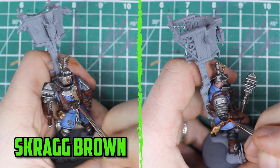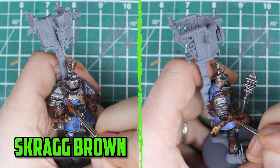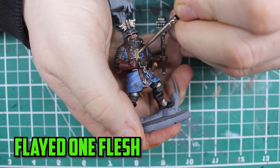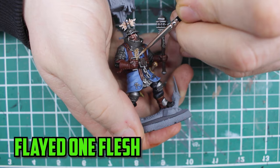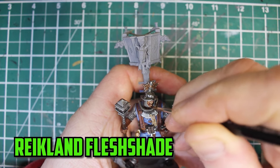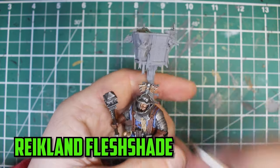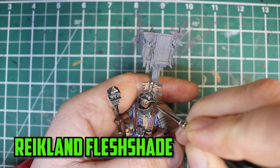To brighten the leather back up, I went with Screaming Brown on the edges of the straps and the raised parts of his gloves. The parchments were then quickly painted with Flayed One Flesh along the edges and any raised parts. To finish everything off, I went back to the face I wasn't too happy with and gave it a shade of Reikland Fleshshade thinned down with Lahmian Medium. It darkened down the Cadian Fleshtone just enough and it turned out really well.